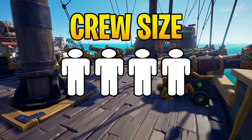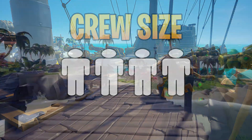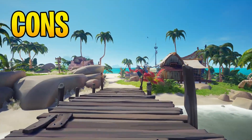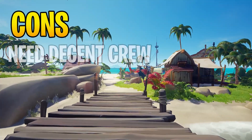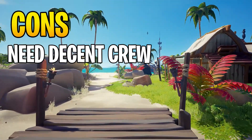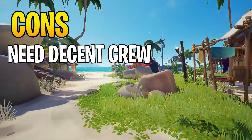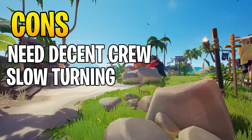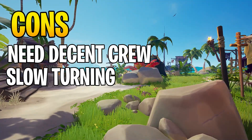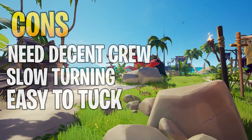The galleon also has a crew size of four, which is really awesome because you have four teammates to help you with anything. However, there are some cons — you do need a decent crew otherwise you lose all the advantages. If you've got a team of four but only two of you are doing the work, you're not going to be efficient. The galleon is also very slow to turn, so if you're chasing a sloop that's zipping around you'll lose it quickly. It's also worth noting it's very easy to hide inside the bottom of the galleon, making it a perfect hiding spot for enemies.